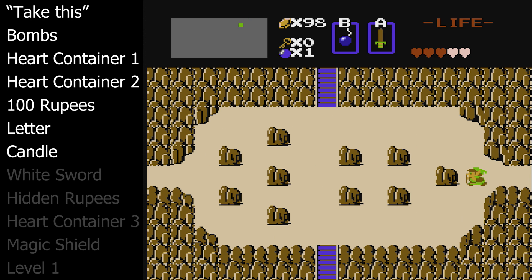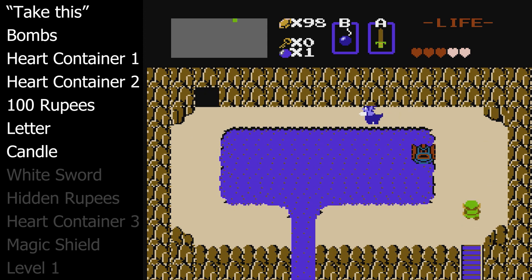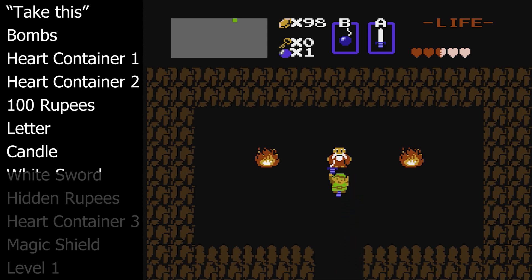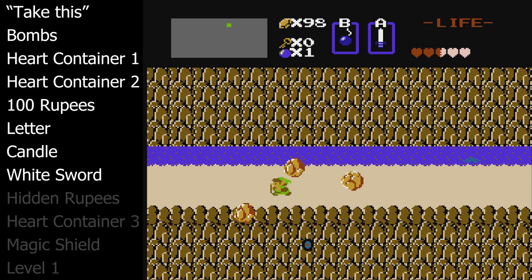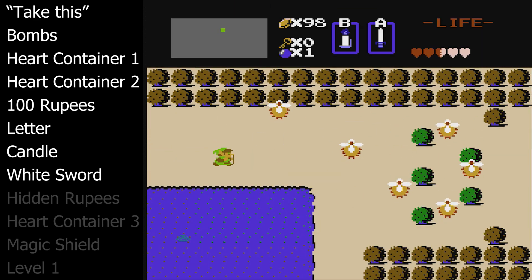The blue candle is a necessary item for uncovering more secrets in the overworld as well as lighting dark rooms and dungeons. Now go down from that staircase, go left two screens, then go up the next staircase because we want to dodge this Lionel and get into this secret cave where we can get the white sword from the old man. You only get the white sword by having five hearts. With the white sword in tow, we will go and get some more hidden rupees on our way to the first dungeon.